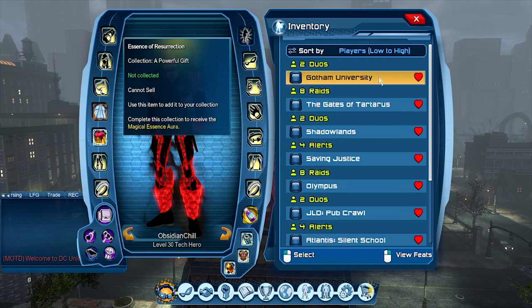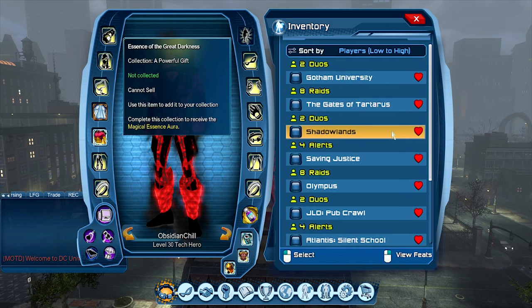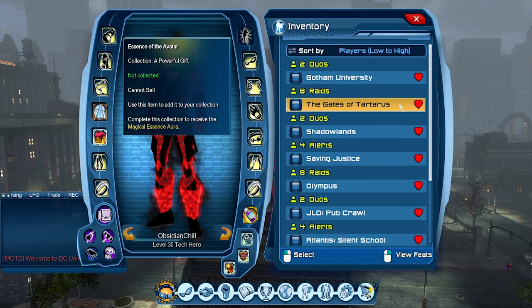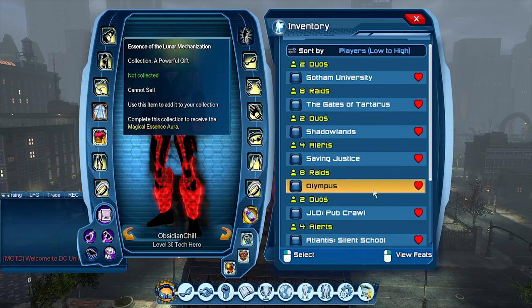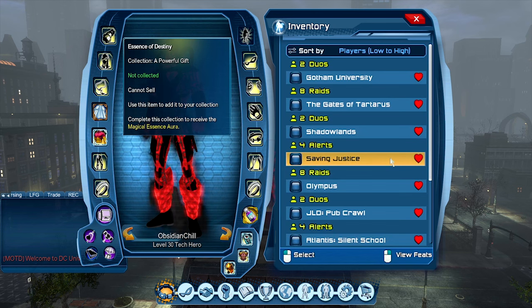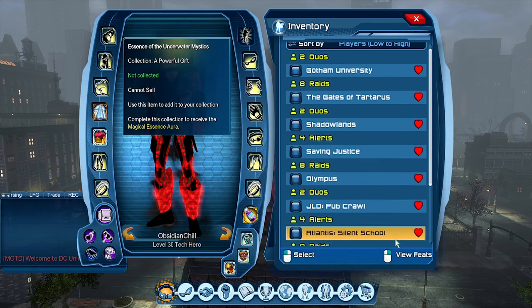Here's where each one drops: Essence of Resurrection is from the final boss of the Gotham University Duo. Essence of Great Darkness is from the final boss of the Shadowlands Duo. Essence of the Avatar is from the final boss of the Gates of Tartarus Raid. Essence of the Lunar Mechanization is from the final boss of the Olympus Raid. Essence of Destiny is from the final boss of the Saving Justice Alert.